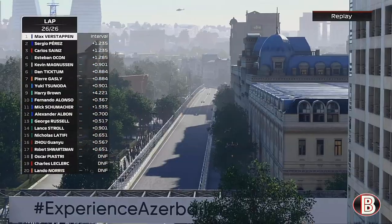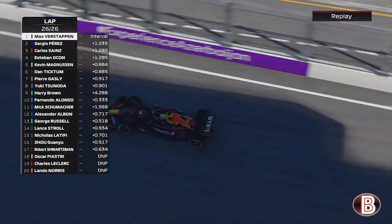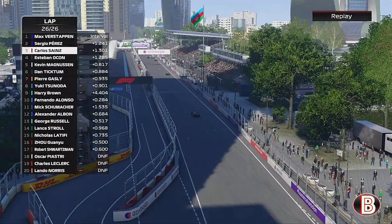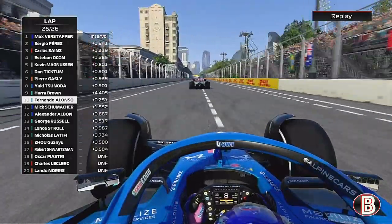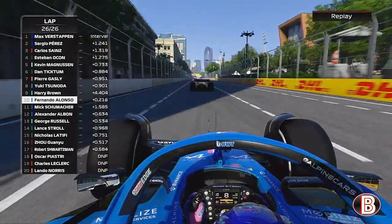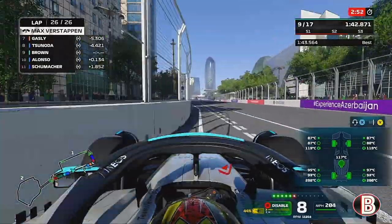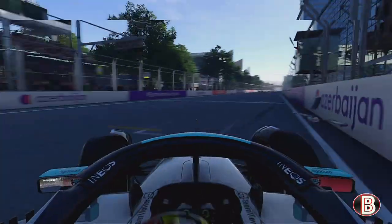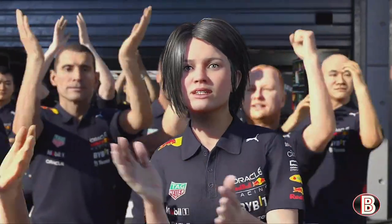Max Verstappen wins the Azerbaijan Grand Prix and never really looked challenged. Perez comes home for P2, Sainz P3. Now coming on the back of us it's still on - getting very very close. Can he beat us on the line? He's getting close, he's getting close with my slipstream. We've slid across the track - have we done it? And so ends another Azerbaijan Grand Prix.